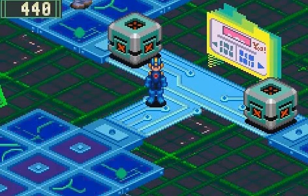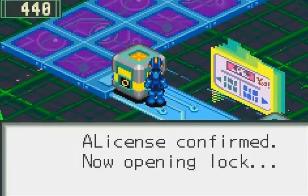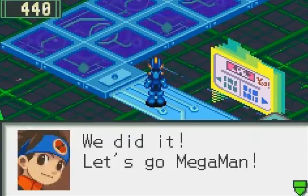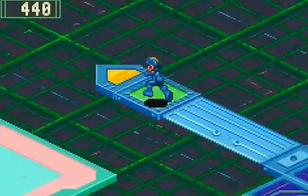Okay everybody we are back. In the last area we got the A license which allows us to open this way and go to the YUM land, so let's continue on our journey here to a new area.